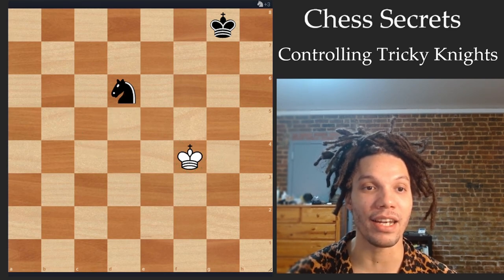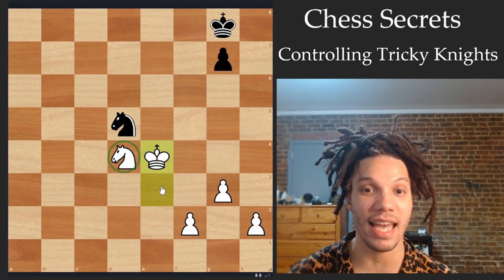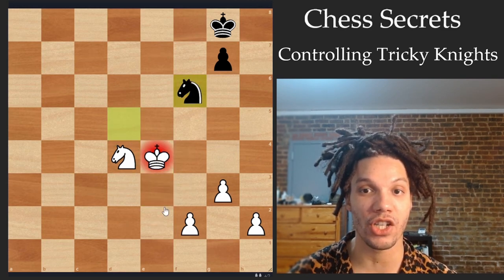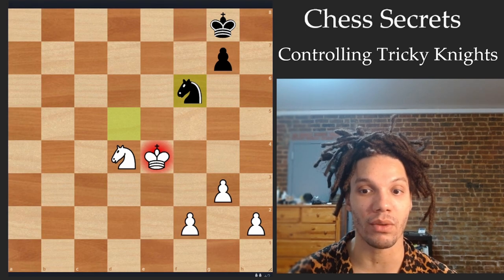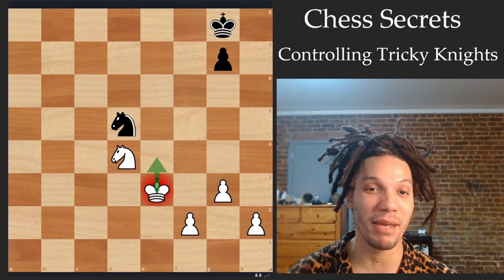Let's look at another example. In this position, I've added a knight and pawns to the fray, and so white is actually two pawns up. You can see white's king is in check. Now, it could be really natural to step up and attack the knight again. But here, the knight can actually check you really quickly when you're one diagonal away — you might actually lose valuable time.